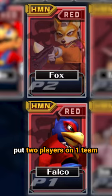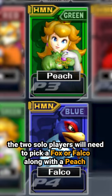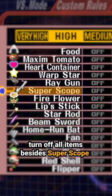The two solo players will need to pick a Fox or Falco along with a Peach, and the team of two will need at least one Fox or Falco and then any other character. Turn off all items besides Super Scope and select Hyrule Temple.